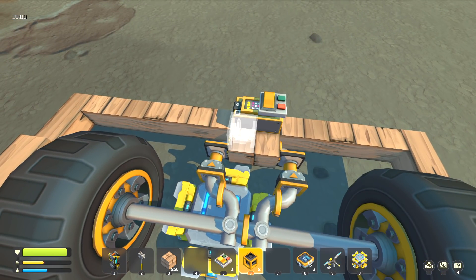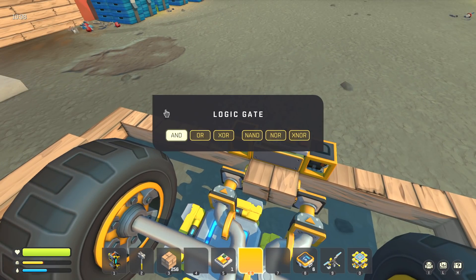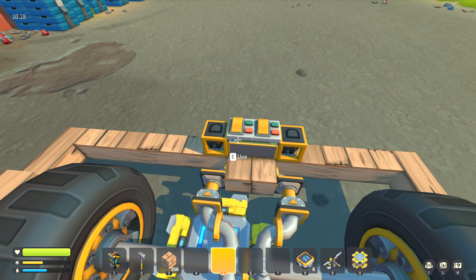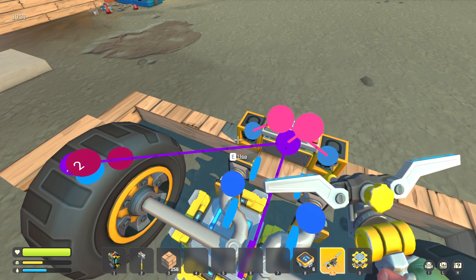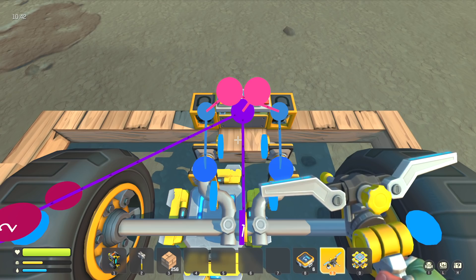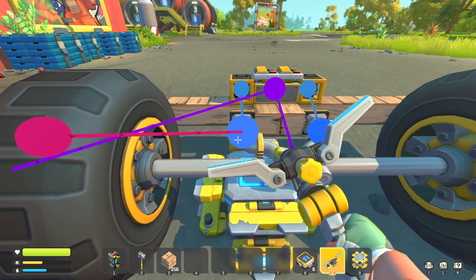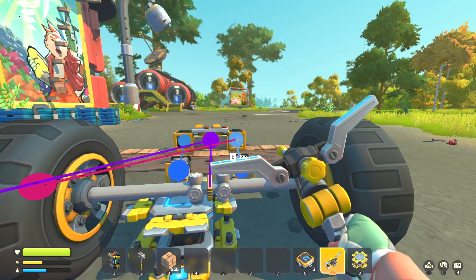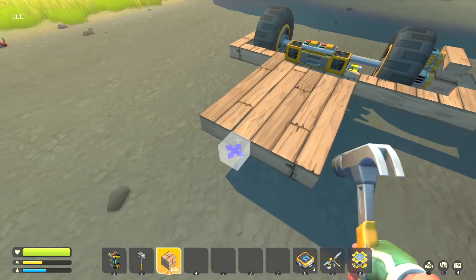Step 8: Logic time. Put two logic gates somewhere in the engine where they won't be in the way of anything moving — they're set by default to AND, leave them that way. Put another switch somewhere on the engine and connect it to both logic gates — this will be your on/off switch for the engine. Connect both logic gates to an individual piston. Now for the important part — don't make a mistake here. When the engine is on the lift, connect the top sensor to the logic gate that is connected to the piston closest to the top sensor. Then connect the other sensor to the other logic gate.